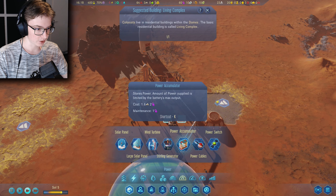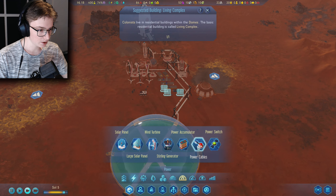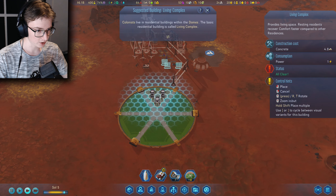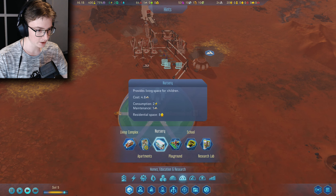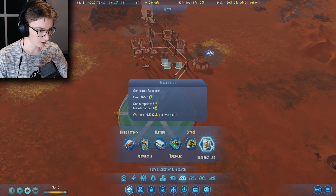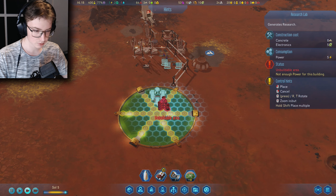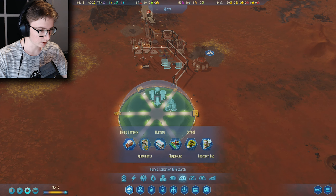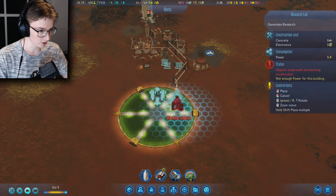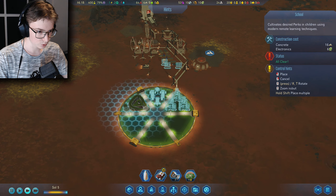Now we need to build inside-dome things. We need living complexes — it's going to be an all-around dome. Let's put three research labs in there because that's nice to have, and then we'll put a school in here.